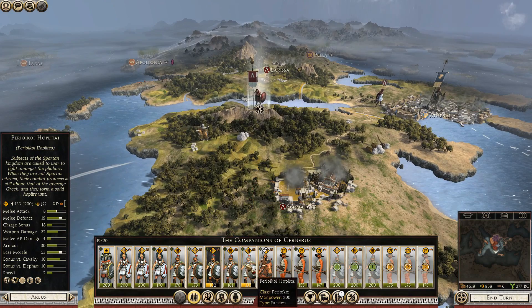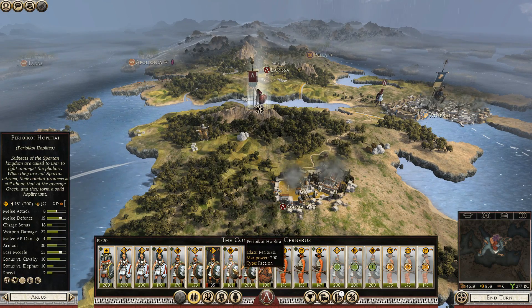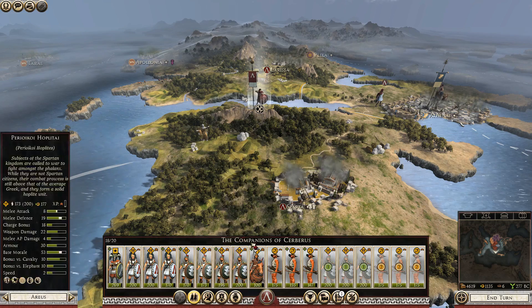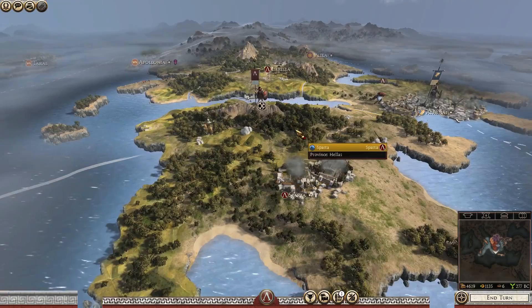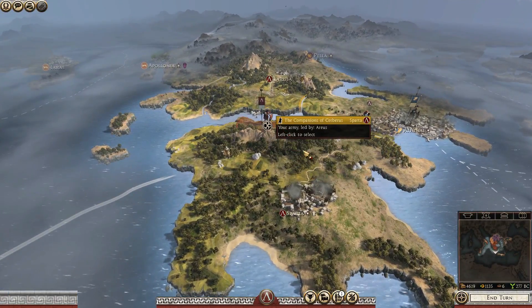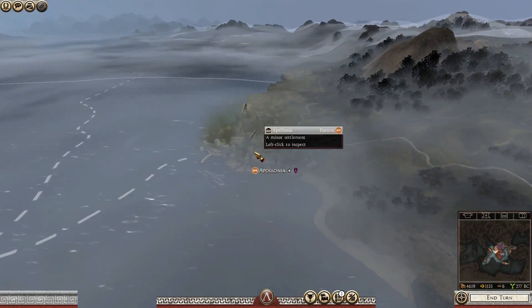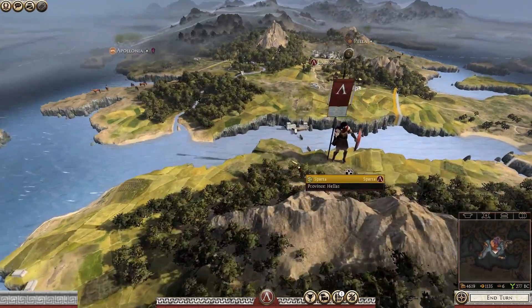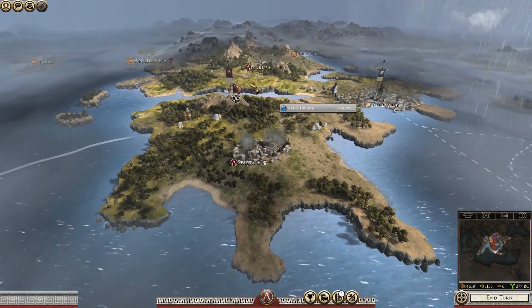We are going to merge these guys up. Let's merge them together, and we're just going to have to recruit new guys instead. This time I'm also going to wait until we have a full-stacked army before I attack. The next target is going to be Apollonia here, the Epirus location, and we're going to try and go for that, take it, and claim it.